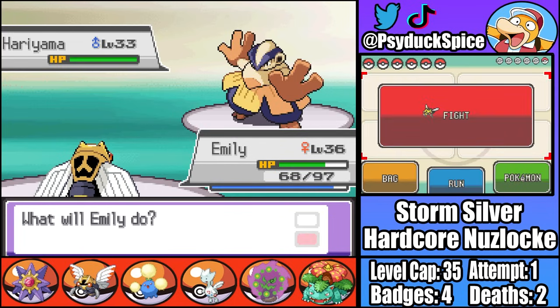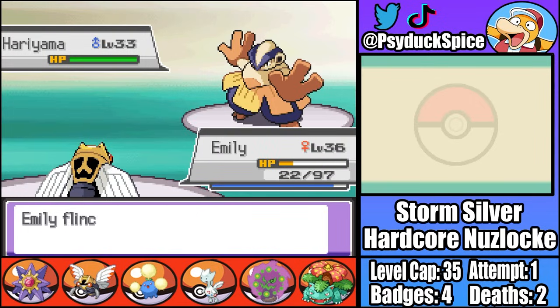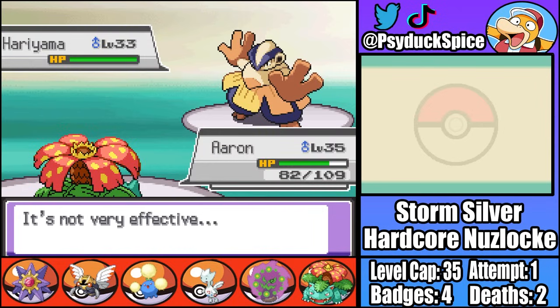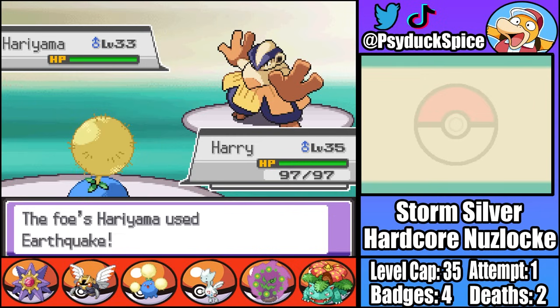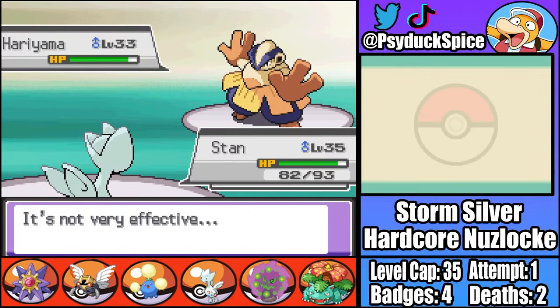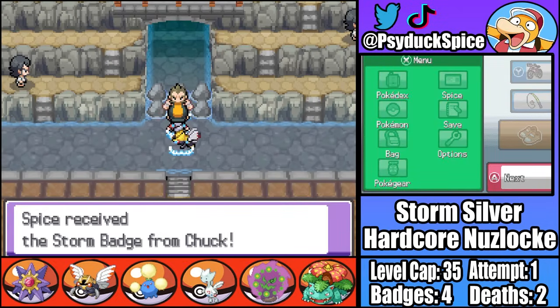That just leaves Hariyama. Emily tries to Aerial Ace but Hariyama crits a Fake Out doing massive damage. I switch into Aaron who misses a Sleep Powder and takes an Earthquake. I then switch into Harry who, thanks to a Wide Lens, lands a Sleep Powder and a Leech Seed. After more switching involving Stan and Sam to get off a Yawn, Stan lands a crit and takes down Hariyama before it wakes up. With that crit we've won our fifth gym badge.